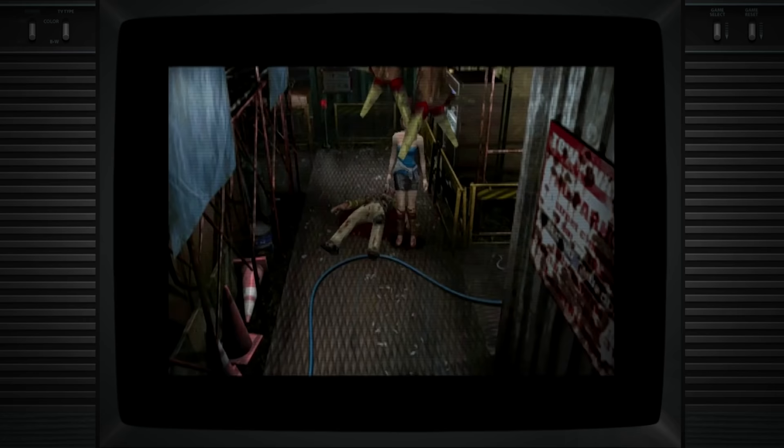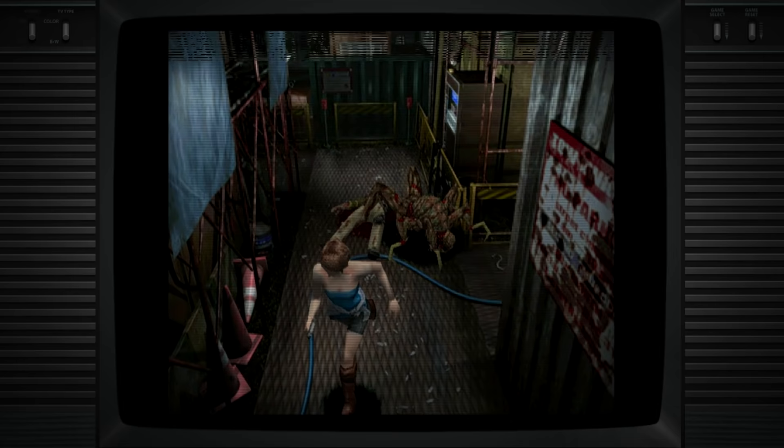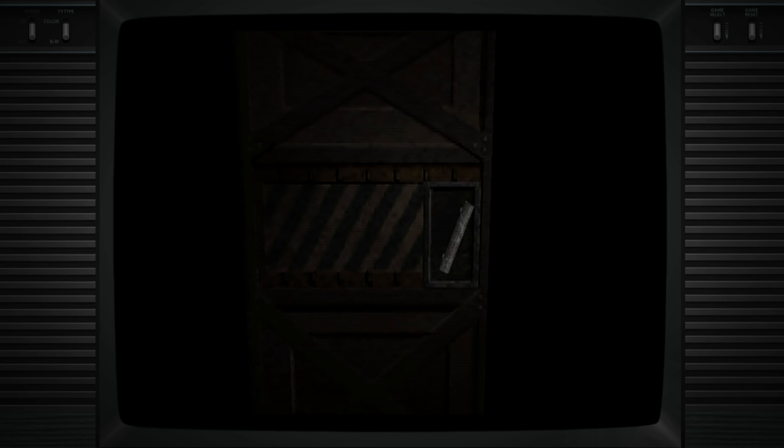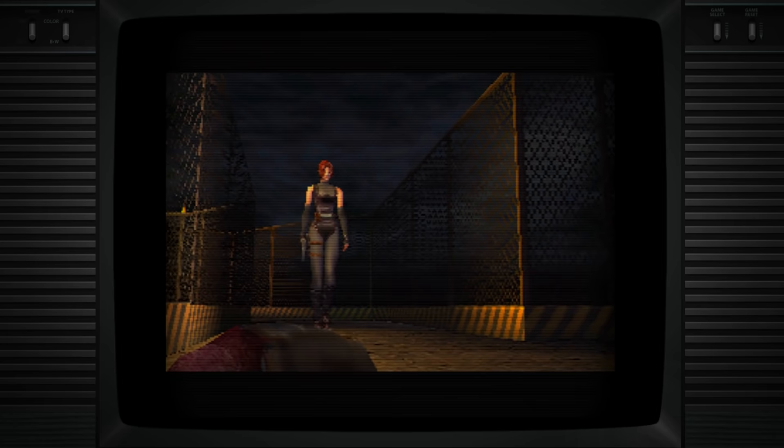This project was similar to Resident Evil in its gameplay and ambitious nature — a title that would take inspiration from films like Alien and Jurassic Park, while using some of Resident Evil's iconic survival horror gameplay mechanics. This project was Dino Crisis. After the recent success of RE2, Mikami wanted to move away from zombies for a while and make a horror game based more on real world science.